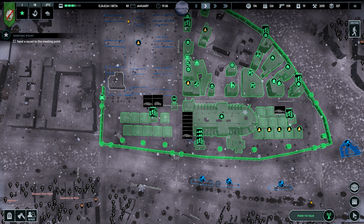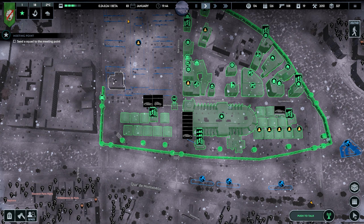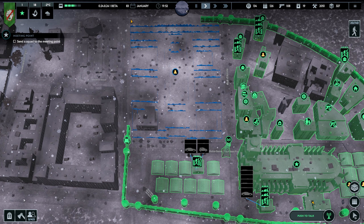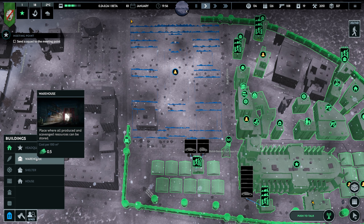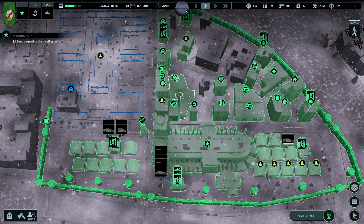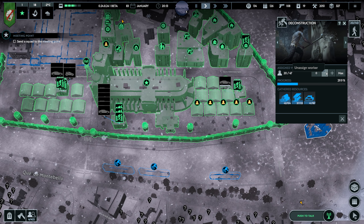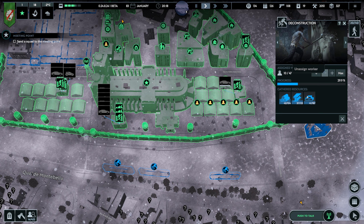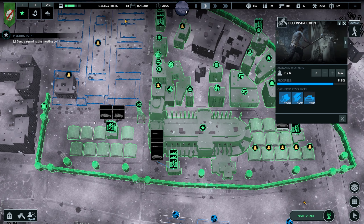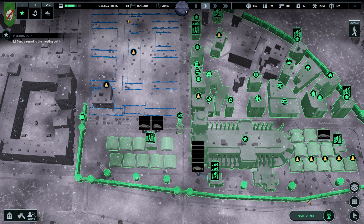Maybe we should turn this into a warehouse so they can drop it off quickly. It's gonna be a large one but I think we need it — 48 wood. So we have 24 here. Let's borrow, so we will only have 10 in each of these. And then we build a warehouse.